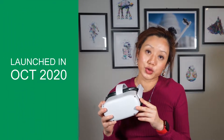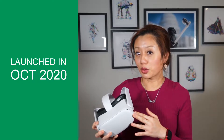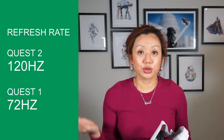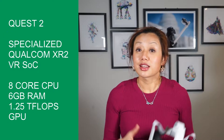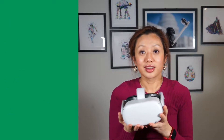The Quest 2 was first launched in October 2020, where they made a bunch of improvements from the Quest 1. For example, the screen has a much higher resolution, they bumped up the refresh rate to 120Hz, and it has a powerful processor tailored for VR. The headset is also a touch lighter.